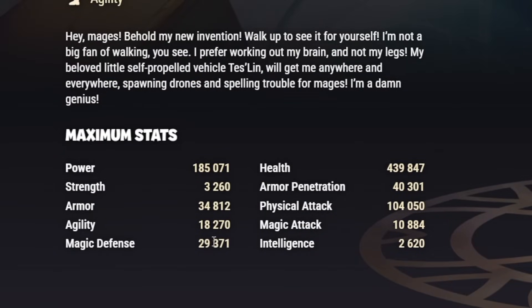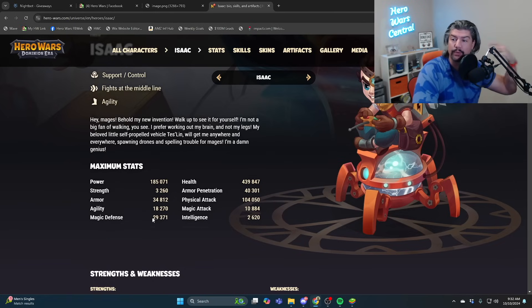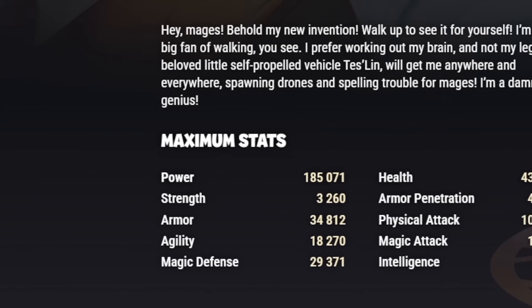Isaac has 29,371 magic defense — that is without any artifact buffs from anybody, without Faceless or Cornelius, or anybody boosting the magic defense of Isaac. And if you take a look at the max stats of Gus, you can see his magic penetration is 24,008. So 24,000 is less than 29,000. It's very simple math.